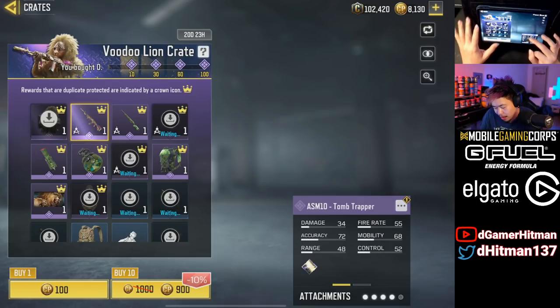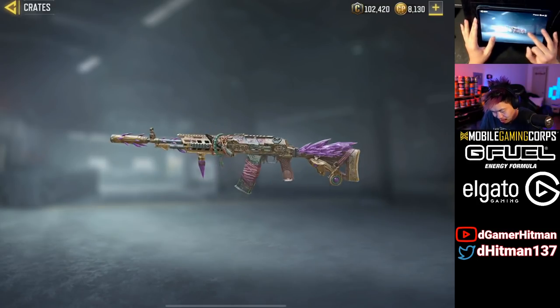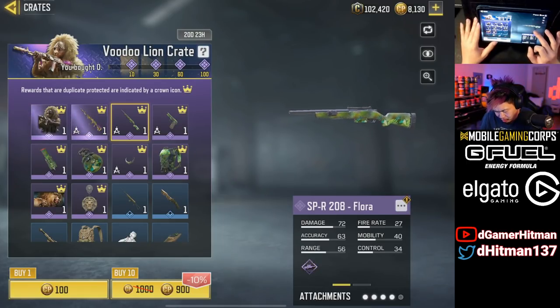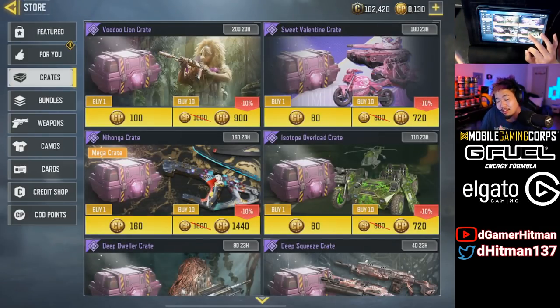We also have the Grinch Lionheart, which is actually one of the nicer skins. You can get the ASM10 Tomb Trapper — really nice skin, even if the iron sights will be the same. And then there's the SPR Flora, which isn't that great. The Grinch skin does have some of the nicest and most unique designs.